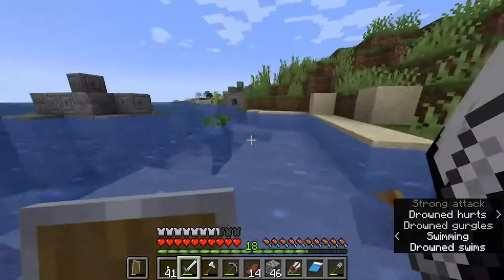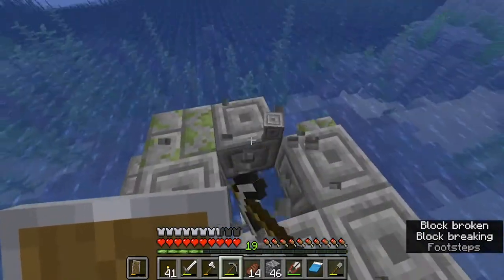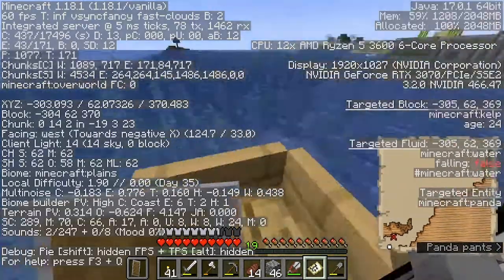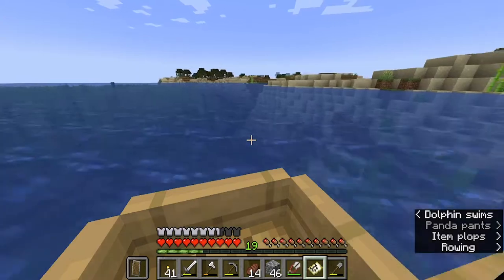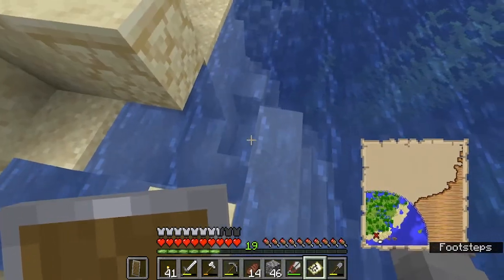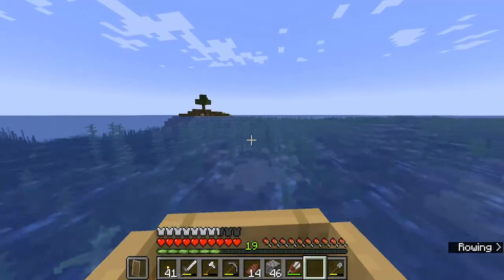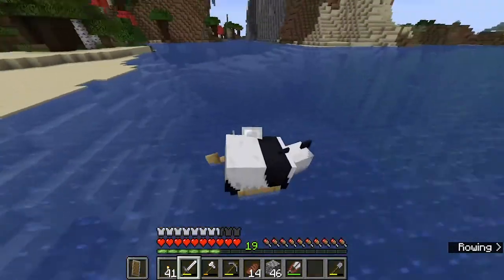Every time I come across a sunken ship, I check for treasure maps. From this one I got two fishing rods — one with Luck of the Sea II and one with Luck of the Sea III. I check every single sunken ship for a treasure map. I came up to one thinking the treasure was right there but I wasn't on the X, and then it turned out to be one I'd already found before.